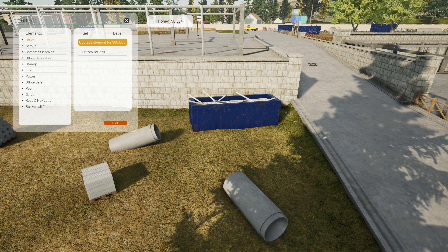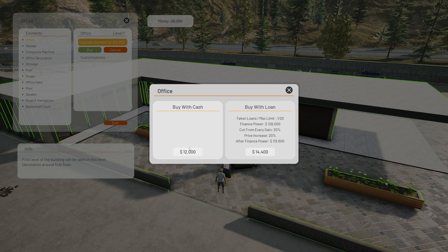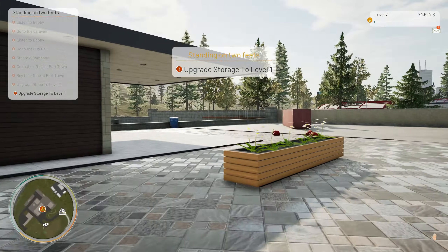It's not that much money, so let's do this. There's our office — upgrade element for $12,000. Buy it. First level building can be seen at this level. Buy with cash. There — no customizations, but this is our office. Pretty modern looking. I like it. Let's go check out what's on the inside.